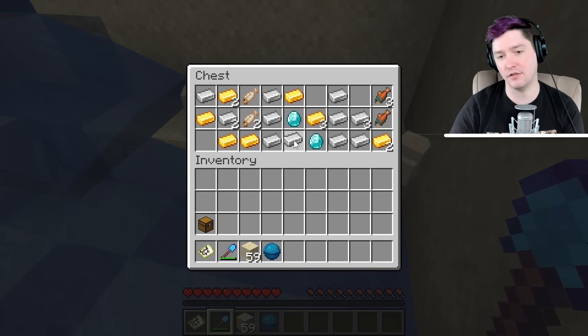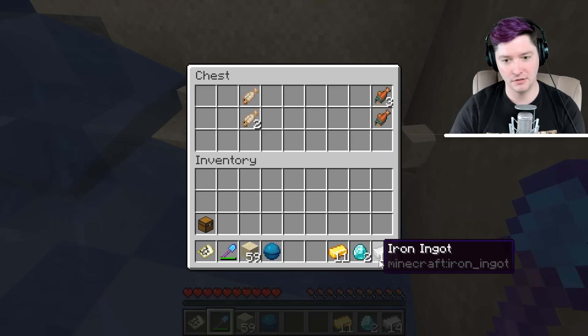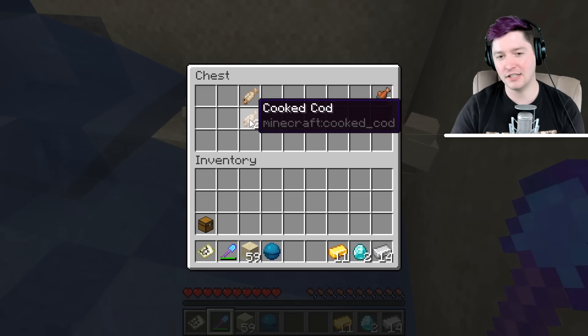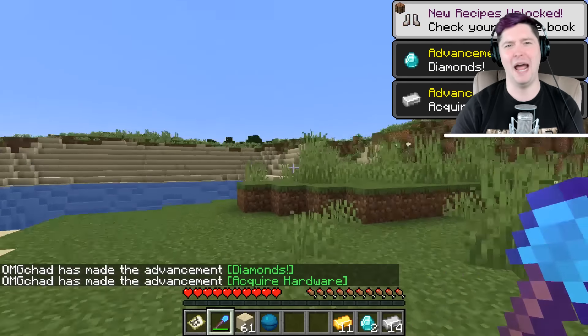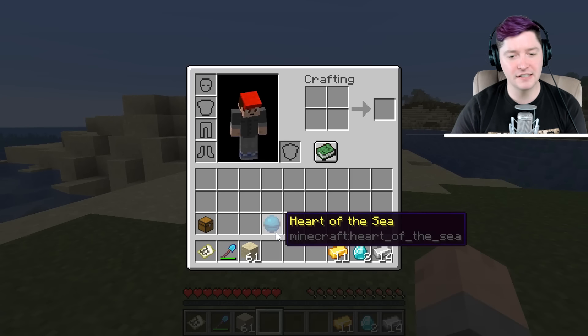Now that you've found it — and look at all this other loot! Like two diamonds, some fish, and some gold. I don't know why pirates who buried this treasure decided to leave cooked fish inside. That seems like it's just gone bad; it just wouldn't be good anymore. So there you go — now you have your heart of the sea.